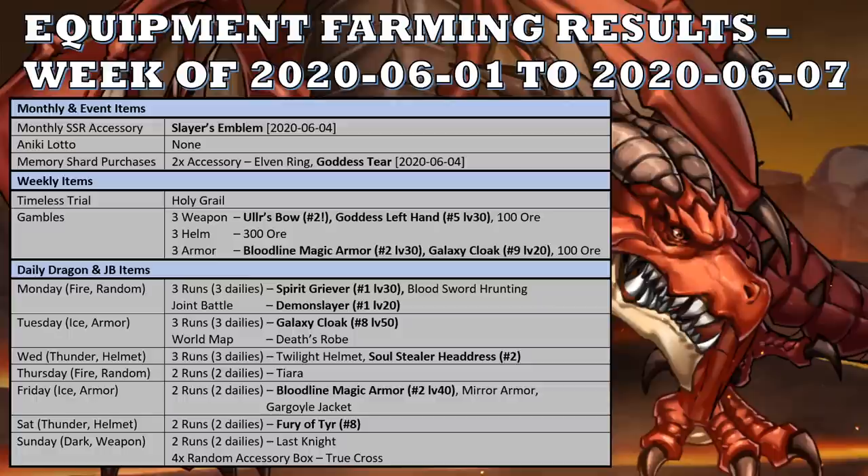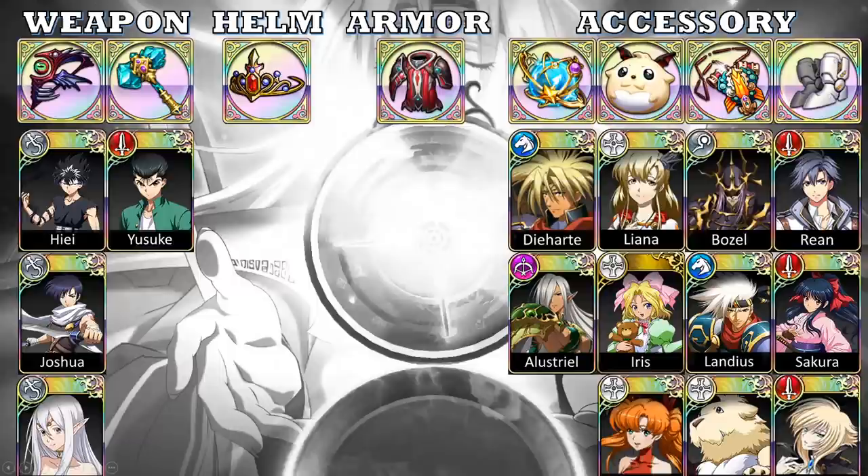Sunday gave me a Last Knight from the two daily runs. And I did four random accessory box purchases — out of those four, I got a True Cross. So in total, I got five SSR accessories, none of which are the ones I need. So about the gear I need — there's actually not very many items I need now. Weapons: two. Helmets: one. Armor: one. Accessories: four.